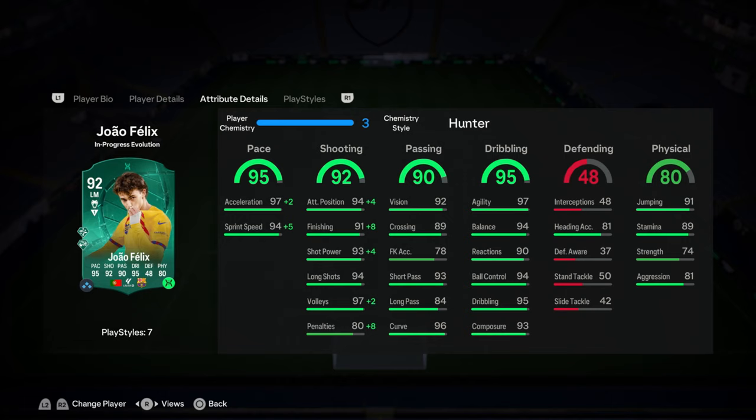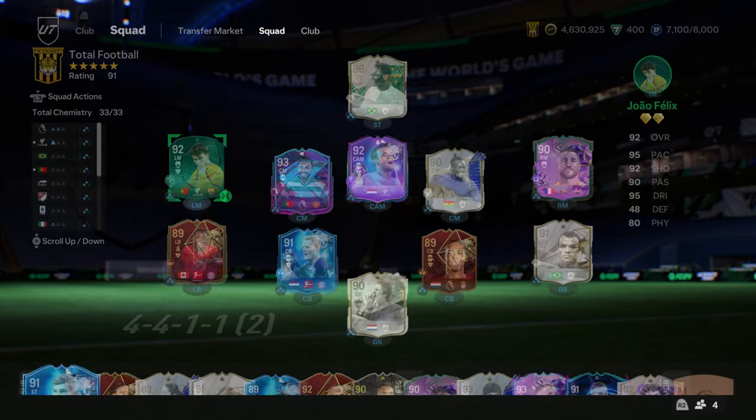We just got a Gael Felix upgrade on the showdown and as you guys can see I put him into the evolution and look at his in-game stats. 95 pace, 92 shooting, 90 passing, 95 dribbling and 81 physical.